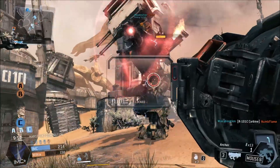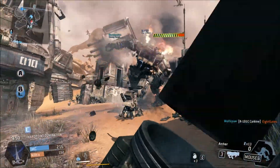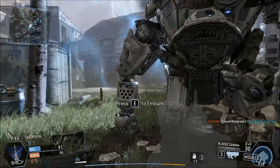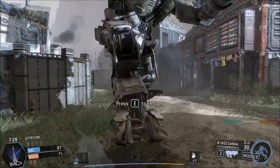But if you're a real multitasker, you can actually mix the two yourself, setting the Titan to autopilot and fighting alongside it on foot, giving you both infantry and vehicle combat at the same time. In fact, sometimes working with your Titan, rather than being in it, can be very effective.